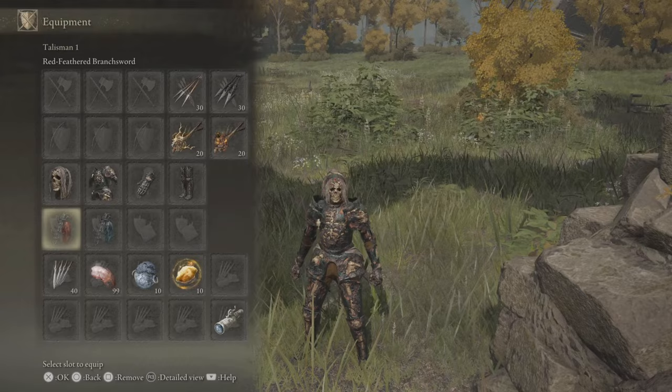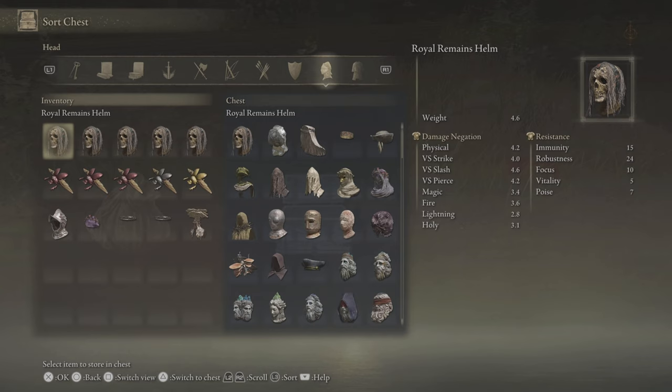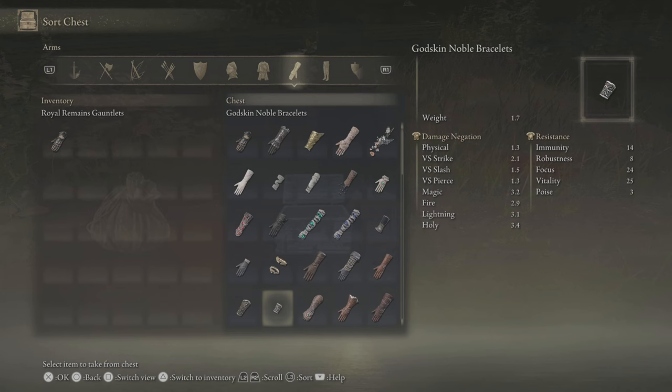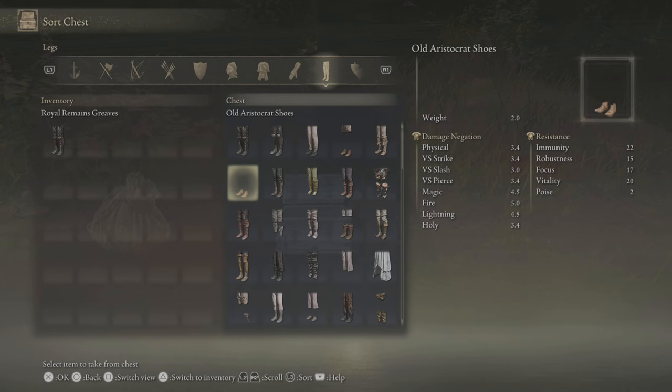Essentially, what you're going to want to do is, if you are not going to have 5 of every single type that you want and need, I would do something like this. I would make it so my Royal Remains is going to be the first thing in my inventory — that way, it's always consistently going to be in this direction when I go to swap my armor. Then I would put my main armor set, which for you is going to be different based on what you like to wear or what you're min-maxing for.